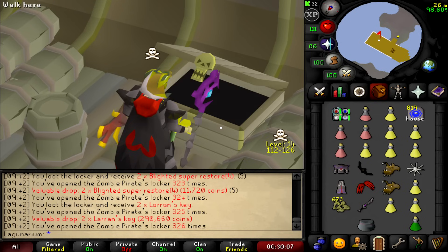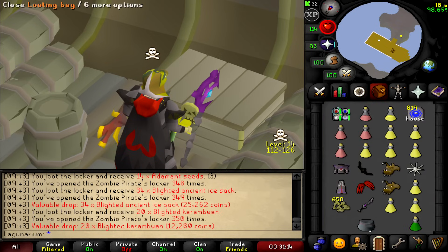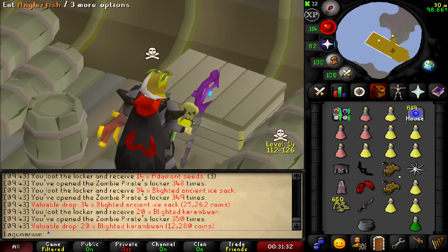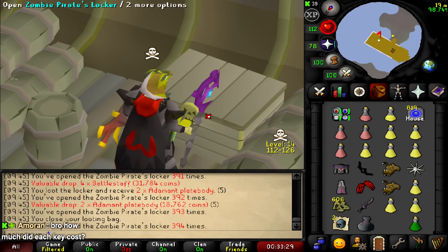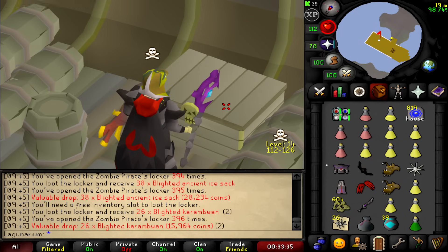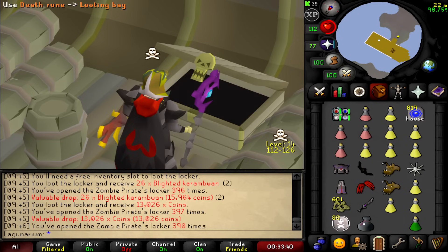Two more keys right there. We've got 650 left, so we've done about 350. 8.2 mil — we got 300 of those seeds, I'm sure they're worth more in the GE. 8 mil dude. Oh this is not good, please give me a scroll. Each key has cost me almost 200k and I'm getting like 20k average per loot. Oh no — I'm getting 13k cash and that's apparently a good drop.